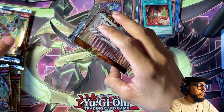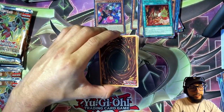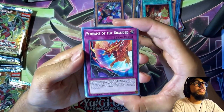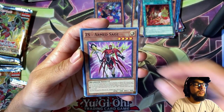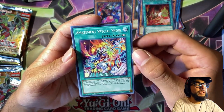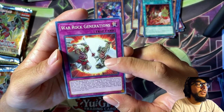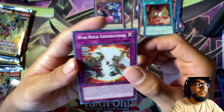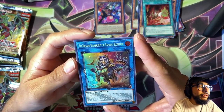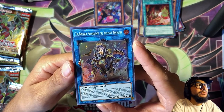We have six packs left, so let's hope we get another Secret Rare! Like and subscribe for the Secret Rares! Screams of the Branded, Zexal and Trust, ZS Arm Sage, Birth of the Prominence Flame, I Meet You, Amazement Special Show, Scrap Raptor, War Rock Generations. And last one — let's go, Tri Brigade! Bear Brum the Rampant Rampager! I've actually been looking into making a Tri Brigade deck and I got this new link monster — sick, hell yeah!